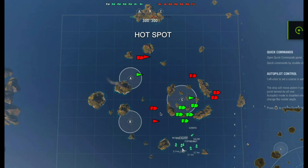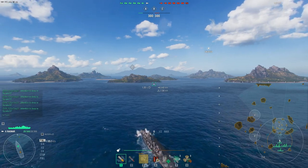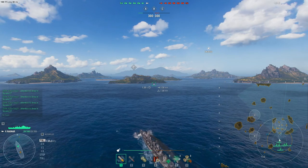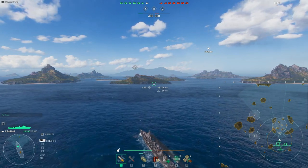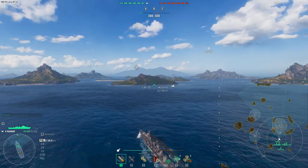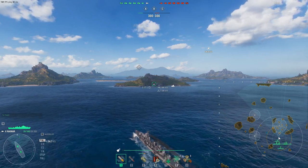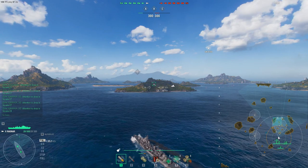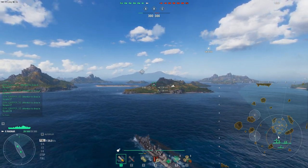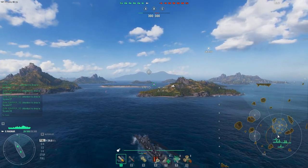Alright team, here we are on the map Hot Spot in the Ragnar — one of my favorite ships. I believe it's still available in the armory for steel, probably one of the best ships I've gotten. You can see it has a good health pool of 26,500. I focused on the gun build to get as much firepower and DPM downrange as possible, and it's just been a blast.